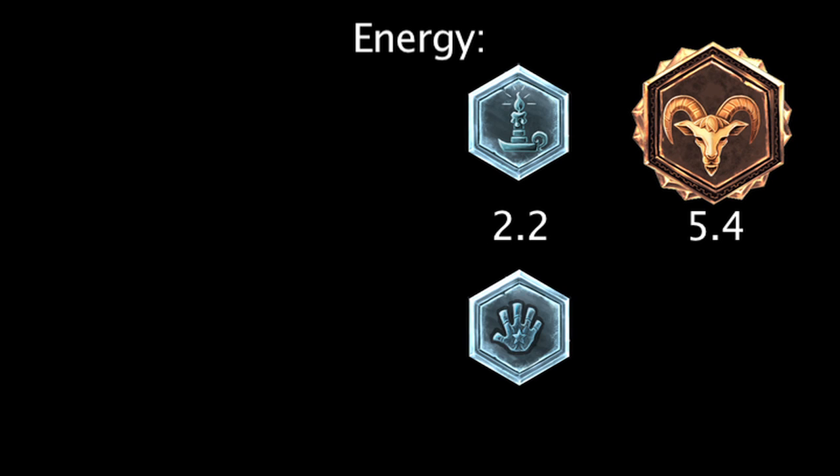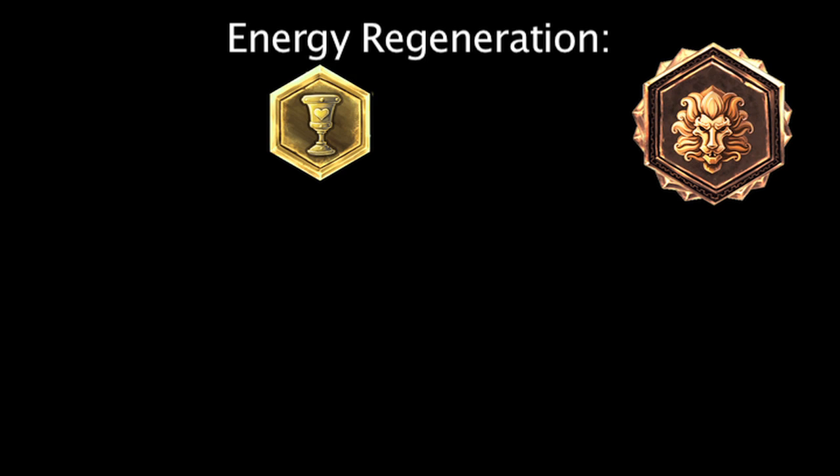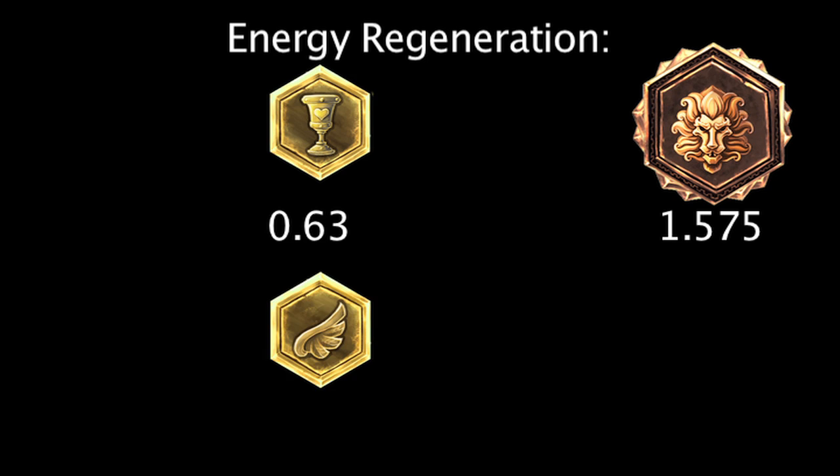Glyphs and quintessences of energy will grant 2.2 and 5.4 energy. Scaling glyphs of energy will grant 0.161 energy per level. Scaling runes will grant more energy at level 14. Seals and quintessences of energy regeneration will grant 0.63 and 1.575 energy regeneration. Scaling seals of energy regeneration will grant 0.064 energy regeneration per level. Scaling runes will grant more energy regeneration at level 10.